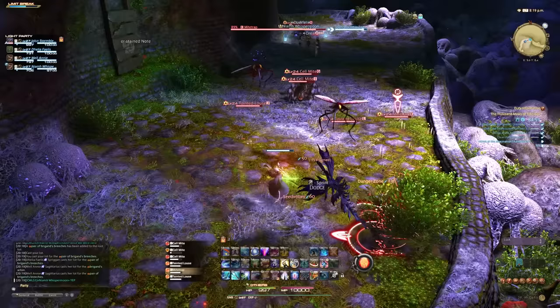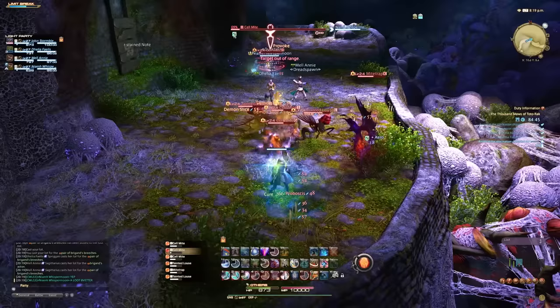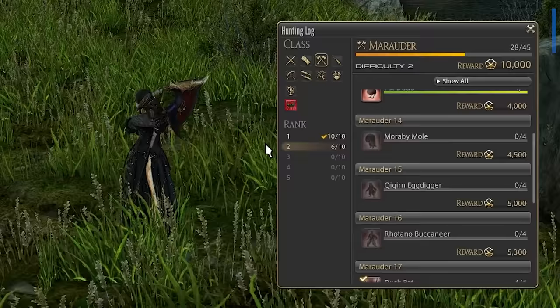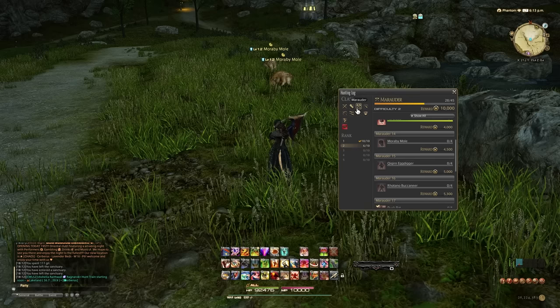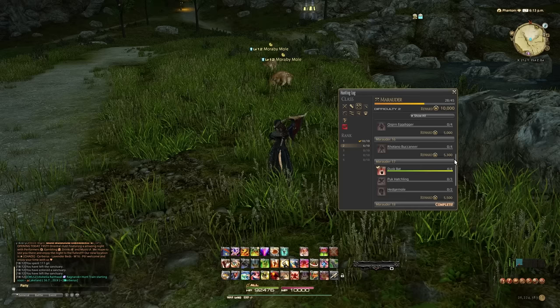We're now going to go through the leveling methods that I recommend. Not all of these are completely unconditional and always worth it, but I'll try to make it obvious when they are useful. Let's get started with the hunting log. This will have you hunt down specifically marked mobs around the world, and whenever you complete a rank by defeating the enemies listed in the hunting log's rank, you get a massive chunk of XP. Always target entire ranks, and never just do a few mobs here and there and call it a day.